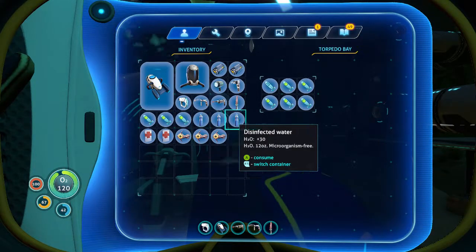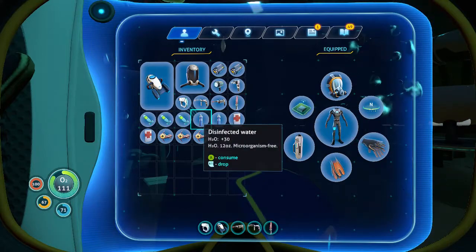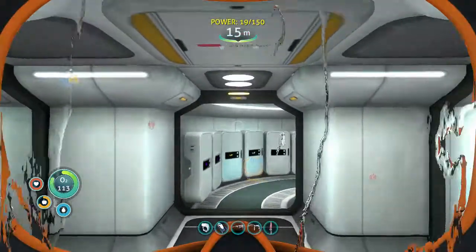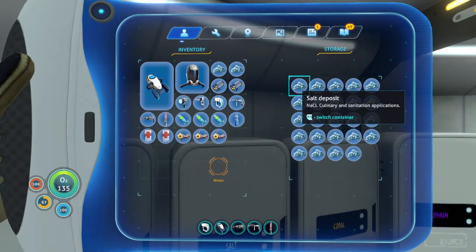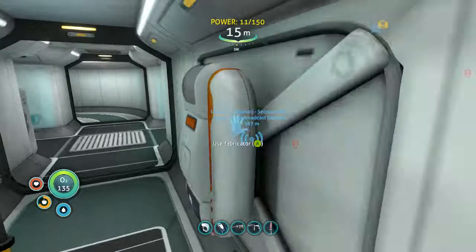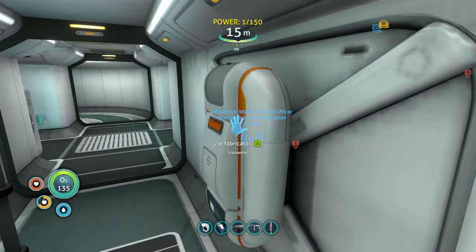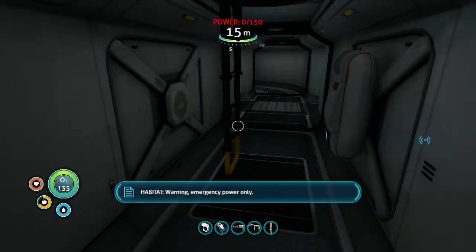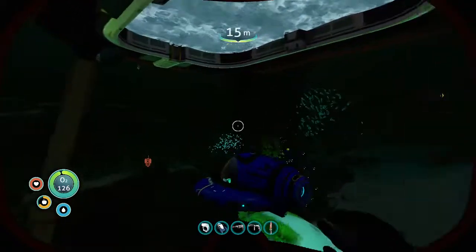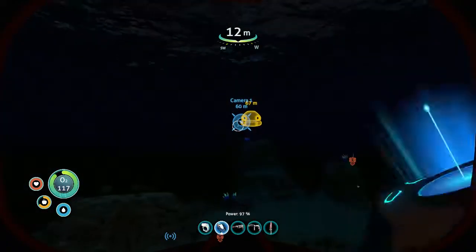We got three extra missiles for later. I might need some more water, so let's make some bleach and water bottles real quick. Oh, I lost power - that's what happened. We're just gonna have to go to my life pod. Got my camera there as a reference for where I'm at.